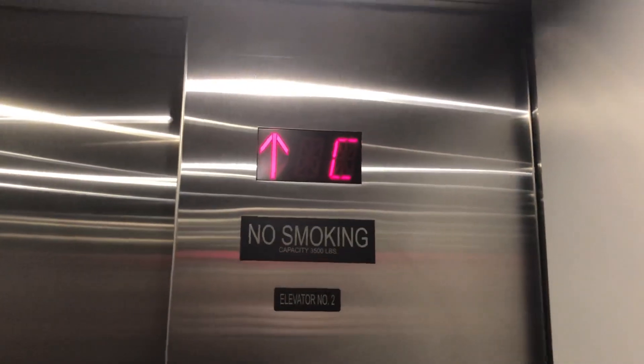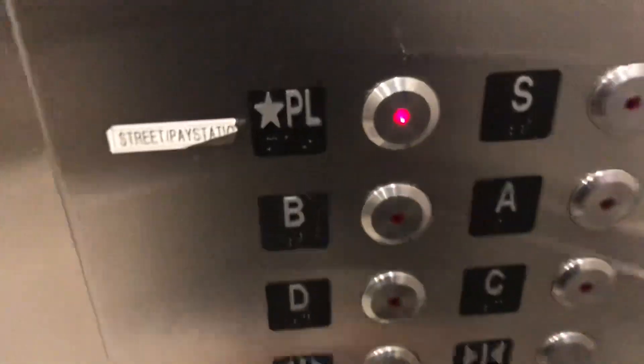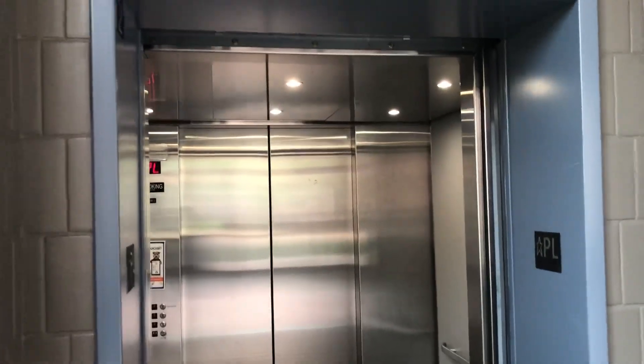We'll go around to the hydraulic ones. These ones right here are traction. Oh, forgot to point this out - we got our furniture security. Let's take a look at the PL button. I'm going to get a little cab view of this nice elevator and drive a little PL button. Let's get a cab view of this nice looking elevator. By the way, we have the Dover logo on the elevator door. Very nice. Anyways, let's let this one close.